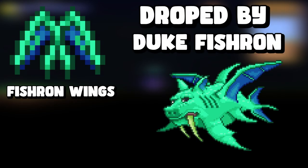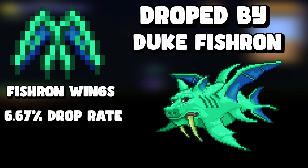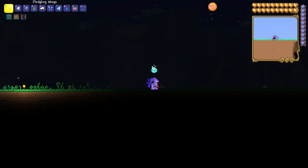The next one is fishron wings, dropped by Duke Fishron with a one-in-fifteen chance. Duke Fishron is a pretty difficult boss, so you'll need to fight him several times before the wings drop, but they are pretty cool wings to get.